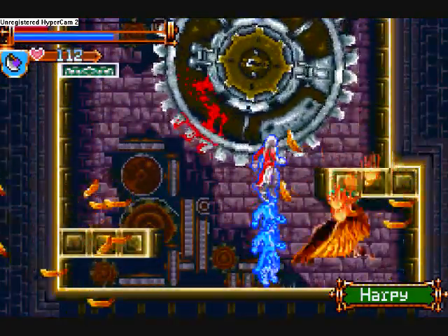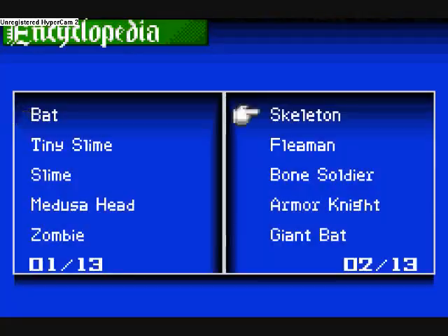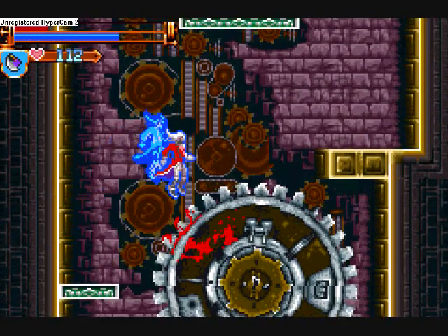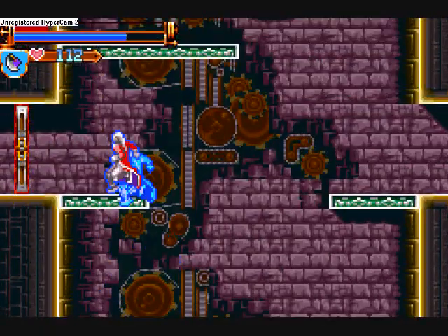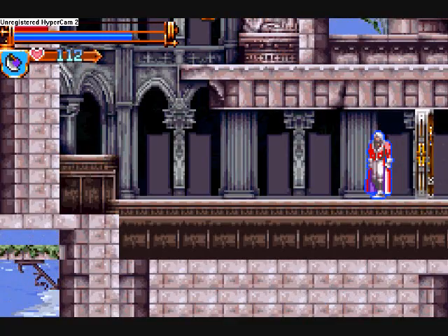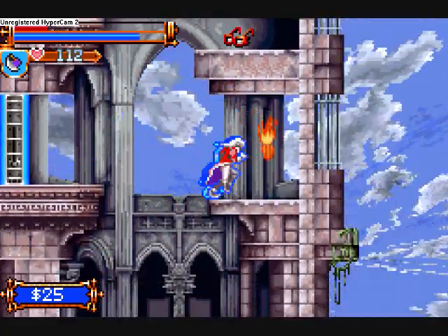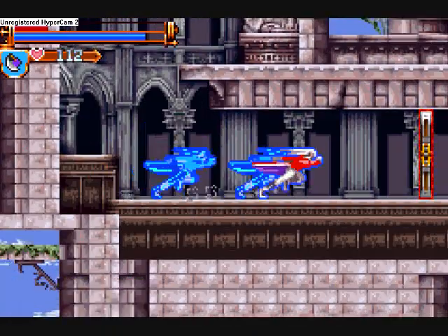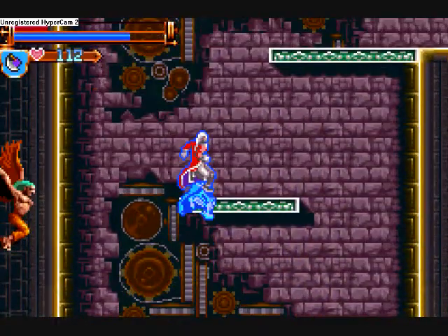Maybe that'll help with the harpies — are they weak to ice? Seemed worth checking. Harpy: yeah, weak to ice, cool! So that's definitely gonna help us out. But I hate this clock tower, can't say it enough times. We're back here again — there's a boss up there, isn't there? Yes there is. I did not come this way last time; I killed that boss way before I came here last time. So that means we're kind of stuck here for the moment — we really need to find a save point.